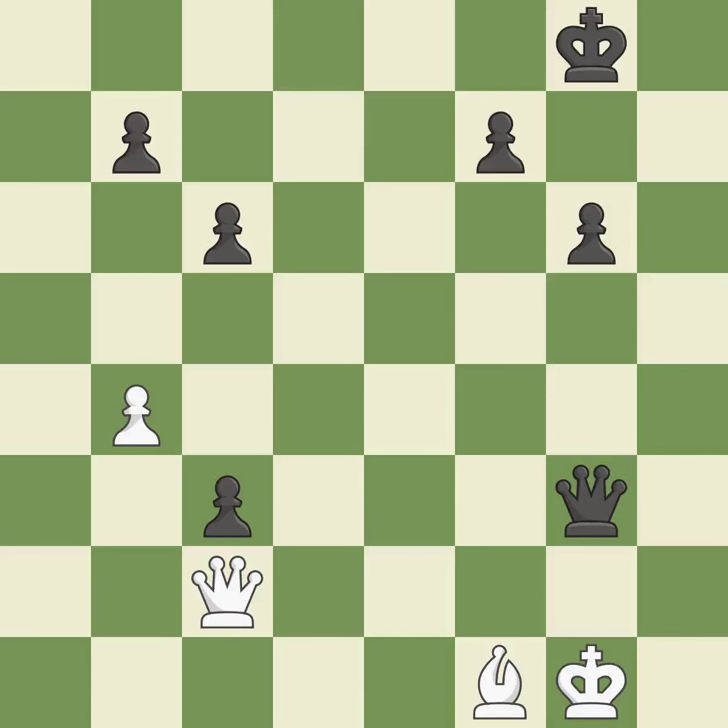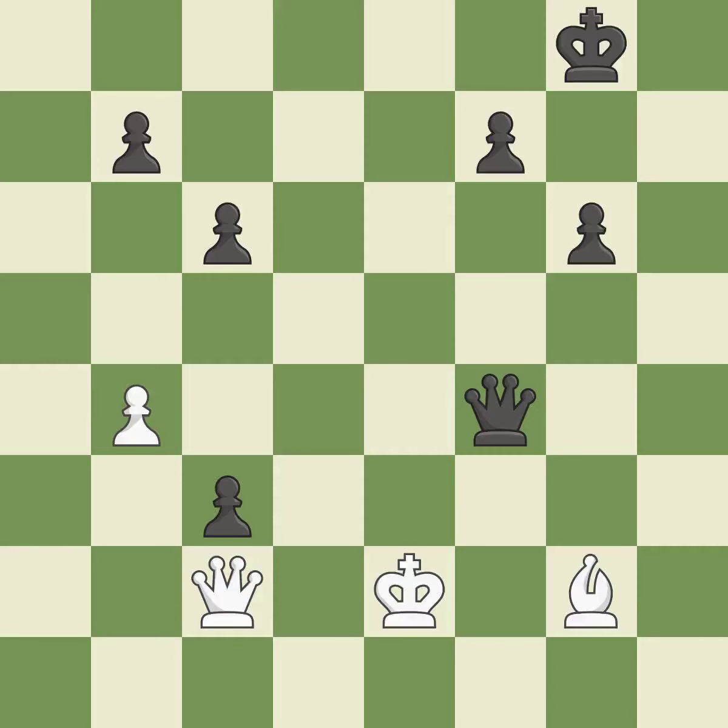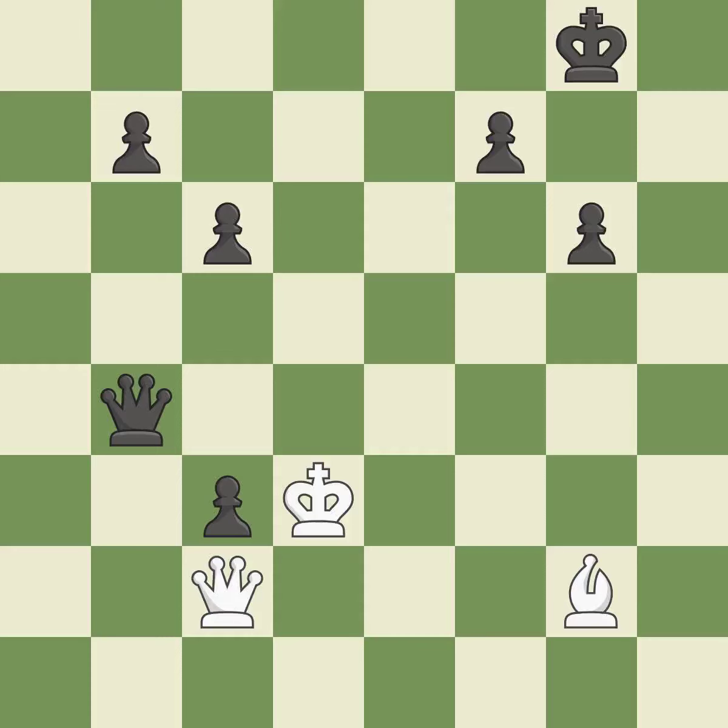It is excellent. This prevents a queen on the other side from checking — it is ideal. Perfectly on point — it is ideal. This steps away from the checking queen — it is best. This divides up parts by launching multiple attacks at once — it is ideal, avoiding the queen's check. That pawn was available for free — it is quite good. Among the best actions — it is quite good.